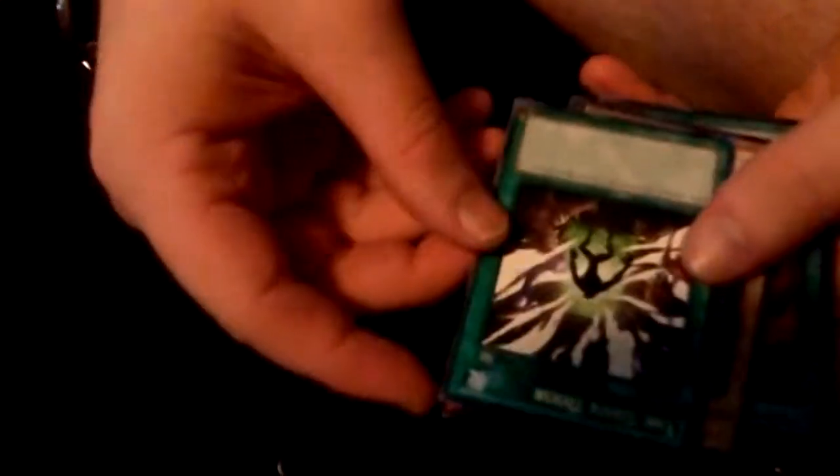Now let's open the first pack. I know what I'm looking for is BLS — Black Luster Soldier Envoy — and I hope I get it in this pack. One of these packs has to have it. I know my pack opening skills suck. Okay, I can see holographics. We have Green Baboon, Defender of the Forest, Gamma the Magnet Warrior, the Dark Door.